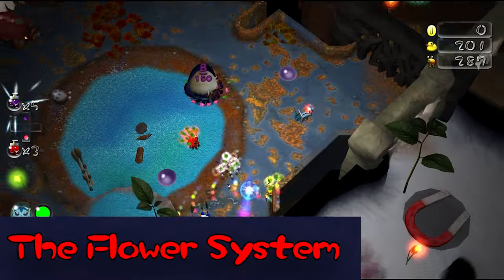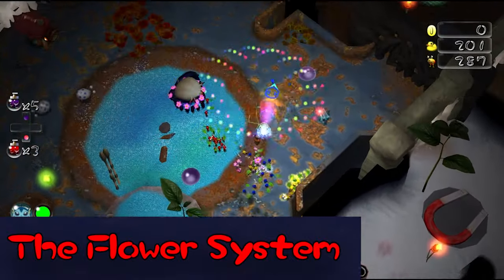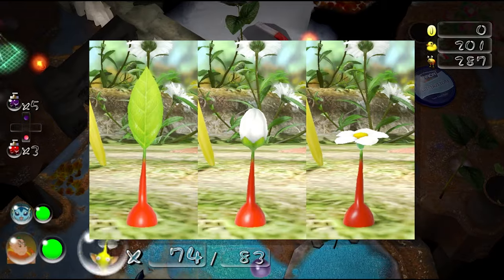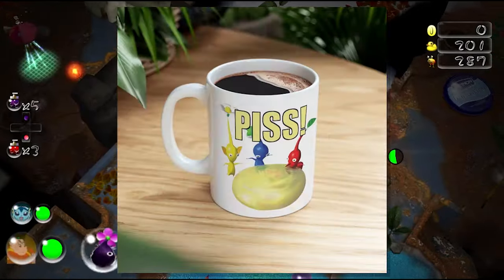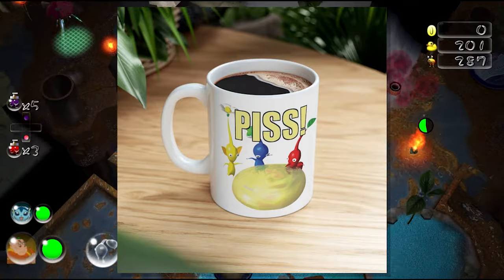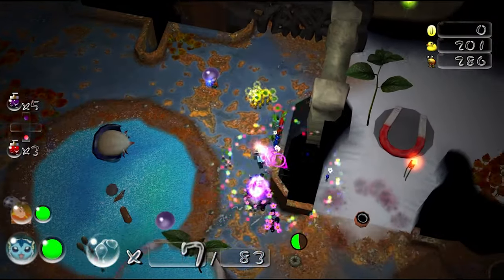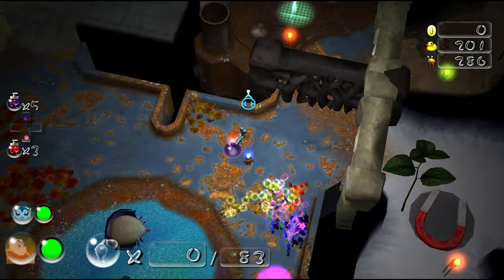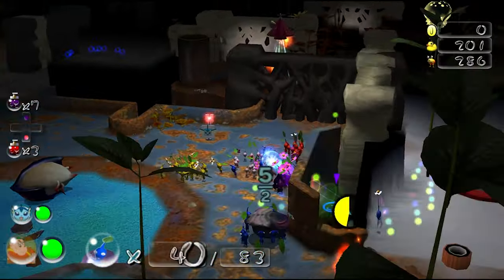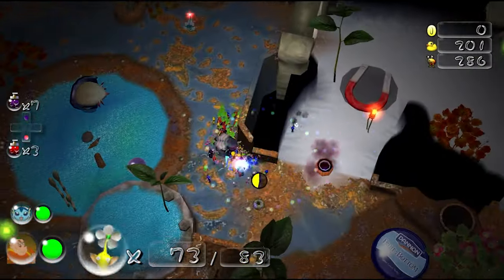The flower system is a gameplay mechanic in Pikmin that resembles an upgrade system. Pikmin sprout from leaf to bud to flower, and each stage increases their speed. Pikmin can jump straight from leaf to flower by drinking nectar, which can be obtained from eggs and patches of grass. The colors of the buds and flowers change across the different types of Pikmin. Flowers have become another key part in Pikmin's branding, used as the logo in Smash Bros and featured prominently in games like Pikmin Bloom.